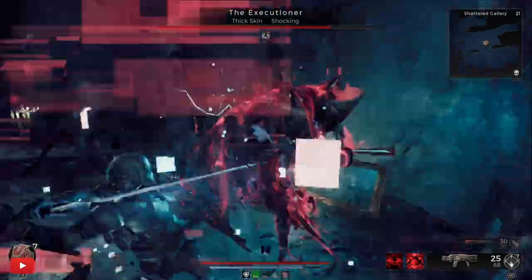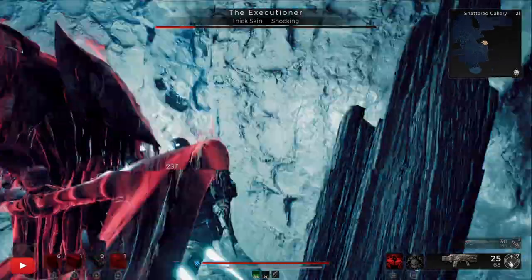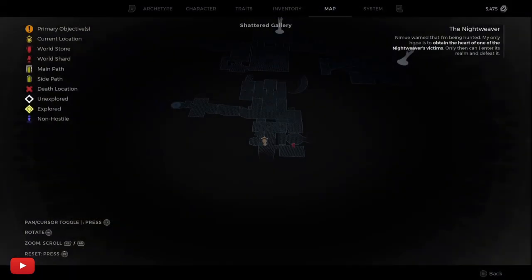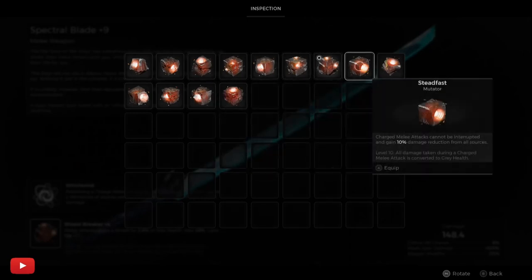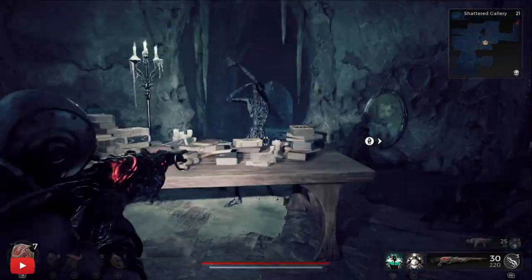You need to take on the executioner. I'll try and chop him up with my sword since I'm doing a melee class. Let's punch his head in and grab the first item, which is the Steadfast. Charged melee attacks can't be interrupted and gain 10% damage reduction. At level 10, if you get hit it converts your damage into grey elf, which can be recovered — not a bad mod for melee builds.